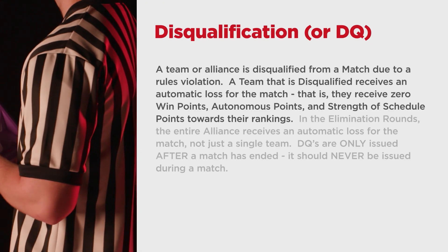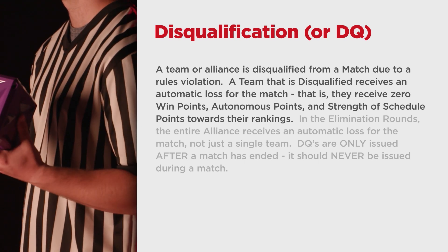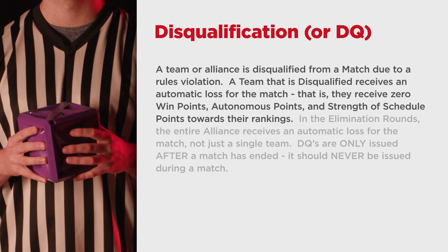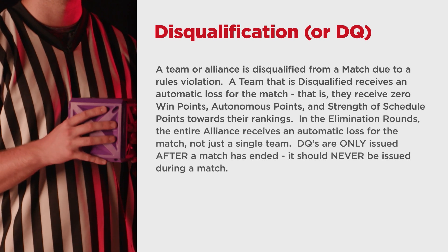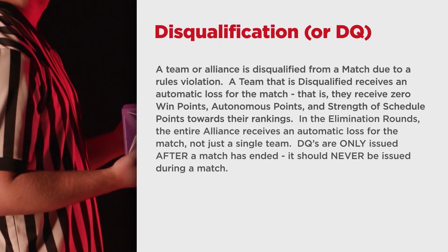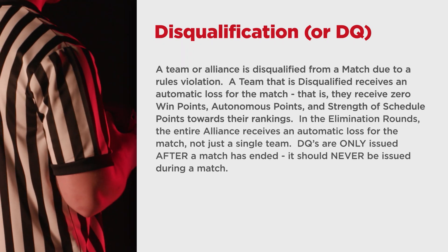First, let's talk about the differences between disqualifications and disablements. A disqualification, or DQ, is when a team or alliance is disqualified from a match due to a rules violation. A team that is disqualified receives an automatic loss for the match — that is, they receive zero win points, autonomous points, and strength of schedule points towards their rankings. In the elimination rounds, the entire alliance receives an automatic loss, not just a single team. DQs are only issued after a match has ended and should never be issued during a match.